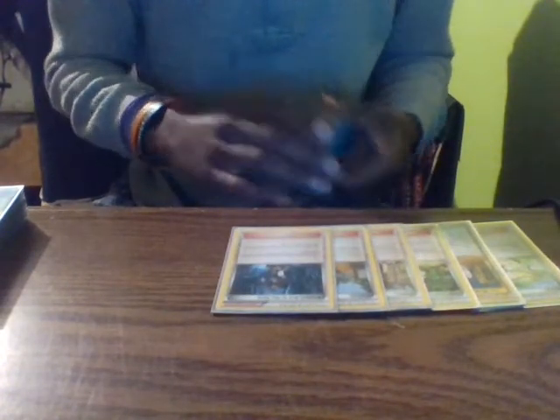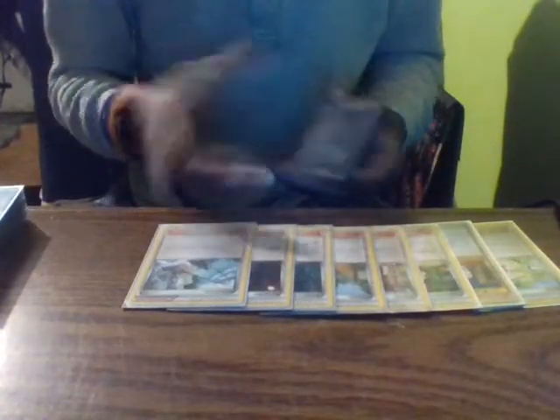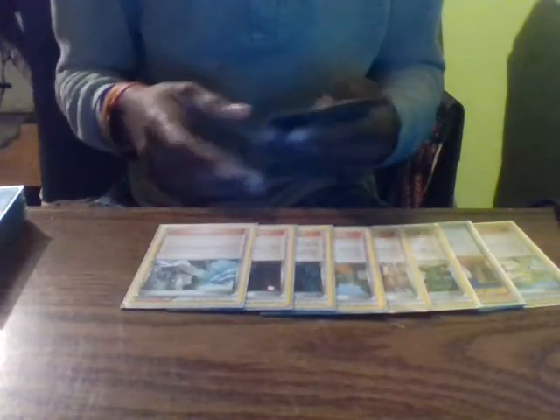I'm running Tierno and Shauna, which both draw three cards. Archie's Ace in the Hole I can only play if it's the last card in my hand — it lets me put a Water Pokémon from my discard pile onto my bench and then draw five cards. I'm also running one Lysandre and one Fisherman, which puts four basic energy cards from my discard pile into my hand to power up my Keldeo.